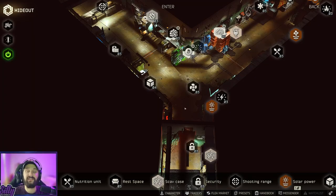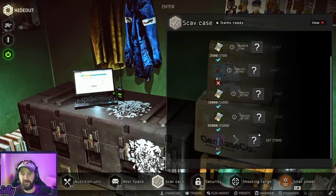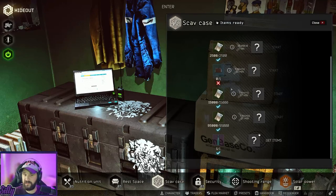For those who are unfamiliar with the scav case, it's a station you can build in your hideout that lets you put in items and get some random items back in return. As you can see, we have a few tiers of what you can put in: 2,500 rubles, 1,500, 95k, Intel, or moonshine. The items I recommend are either the Intel, the moonshine, or the 95k.